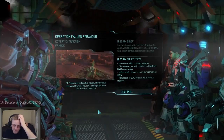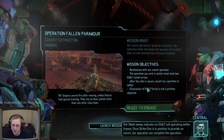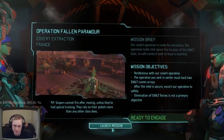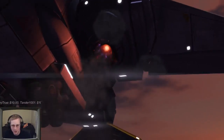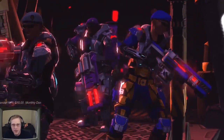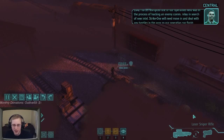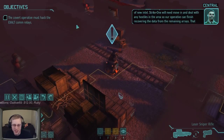Beginning the assault. Rendezvous the covert operative Exocon, hack the two transmitters, then escort everybody out. Eliminating Exalt forces isn't the primary objective but we kill them all anyway for the ranks and experience. This mission is in France. Our operative is a long way back behind everything - I don't like his position. It's really far from both transmitters and our entire team.